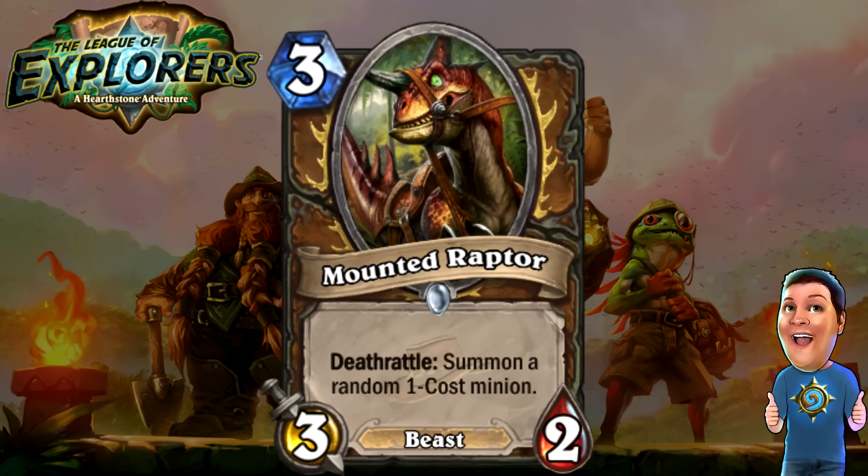Next, we got the Mounted Raptor. This is basically like the Piloted Sky Golem and the Shredder. Three cost 3/2 Beast — another Beast card for Druids. Deathrattle: summon a random one-cost minion. Something is riding the Raptor and will pop out later. I like that they kept with the Shredder theme and added another version of it. Beast Druid, I don't think is going to be viable yet — people have been trying to make it viable — but only time will tell.